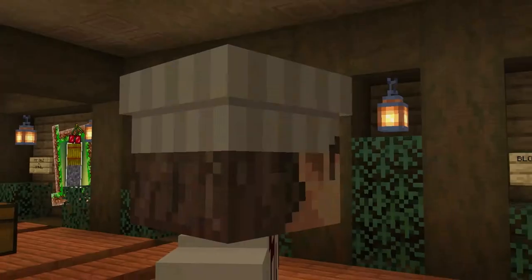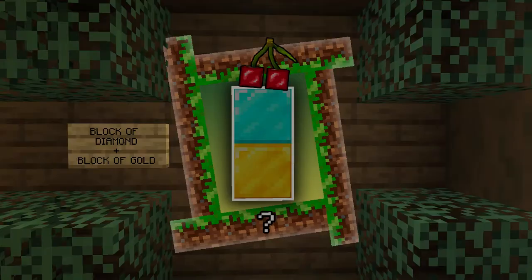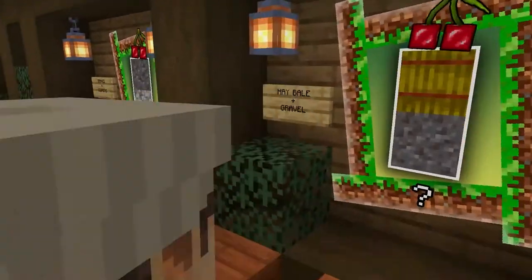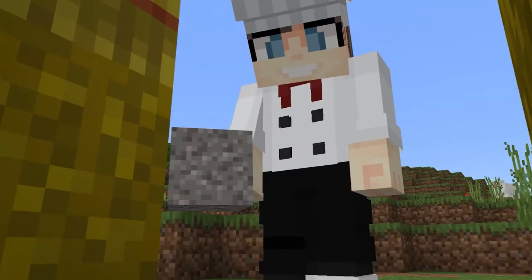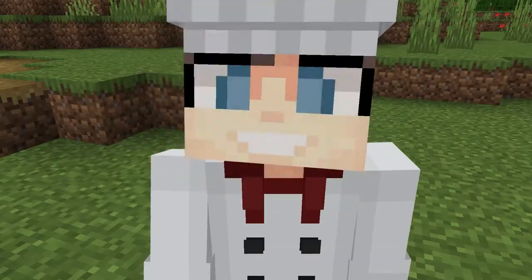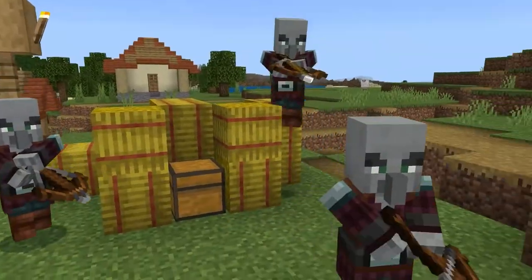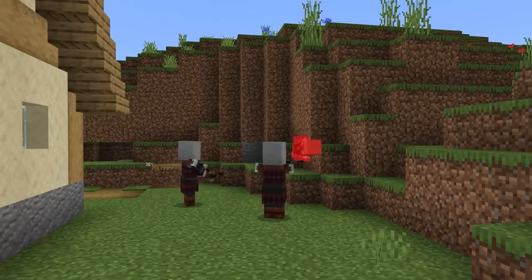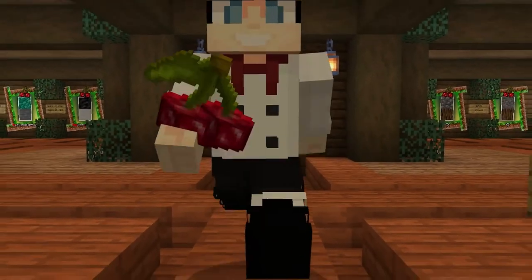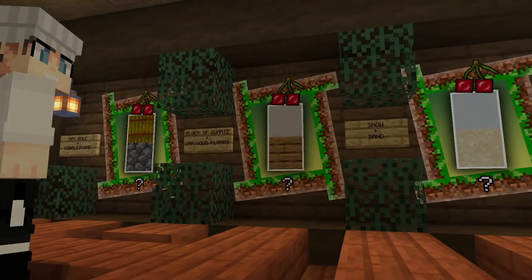Welcome to the stack theme blocks village. What do these block stacking recipes do? Stack the blocks, put the cherry on top. Did that just spawn some pillagers? I must try them all.